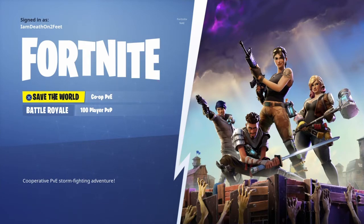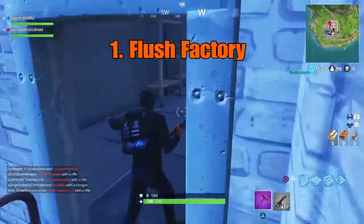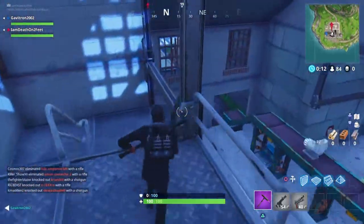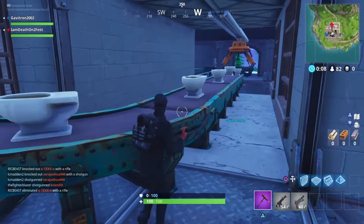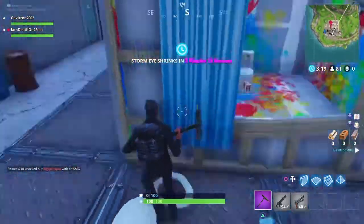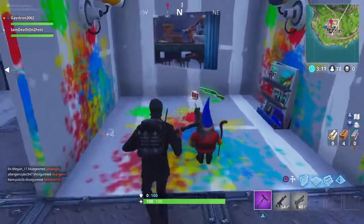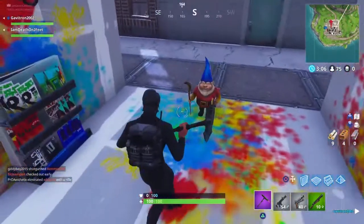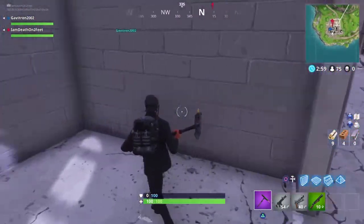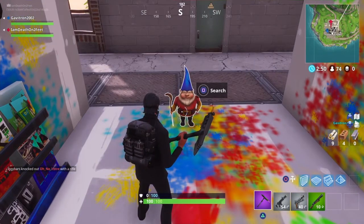Let's dive into it. I believe we're going to Flush Factory first. I hear giggling — yeah, that's the gnome. That's the creepiest thing I think I've ever heard in this game. Come to me — I got him. I hit the gnome but he's still here. Okay guys, here's the gnome at Flush Factory. That's creepy.